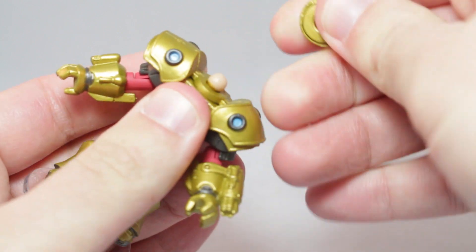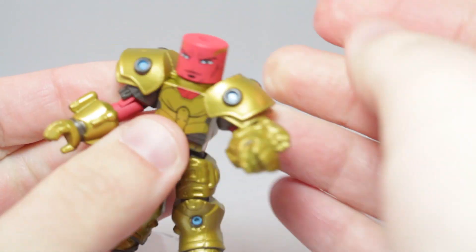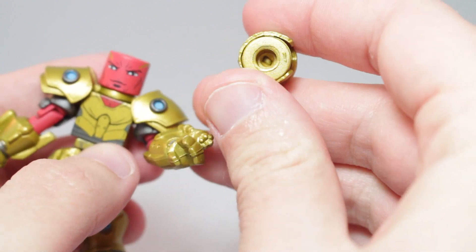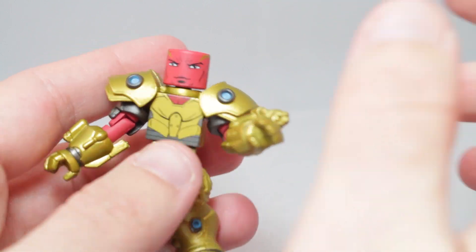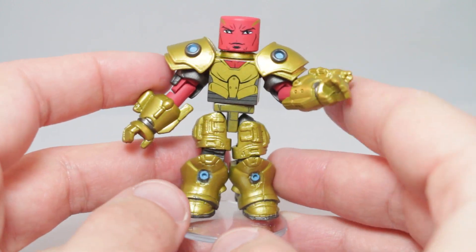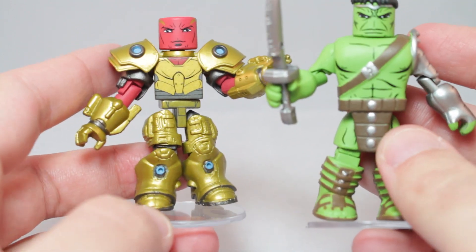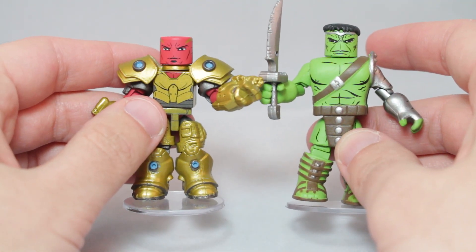Accessory-wise, you can pop this off. And he's got an unmasked head. He actually has a hole in his head, so if you wanted you could take the helmet and put it on. I'll probably just keep the mask on though. He's decent, he's alright. He just kind of looks a little funky because he's got all this cool bulky armor but then he doesn't have anything extending his torso out. So if you look, he does actually look a little shorter — he is a bit shorter than Hulk.